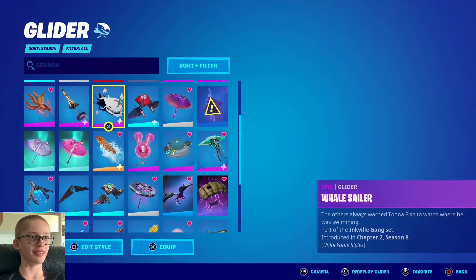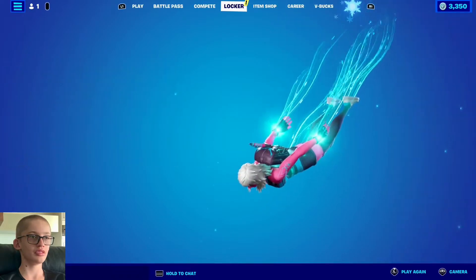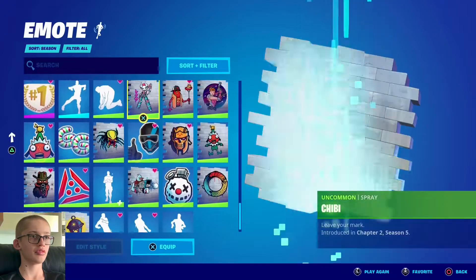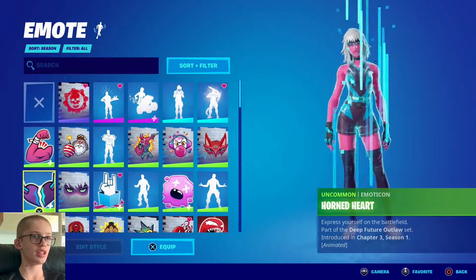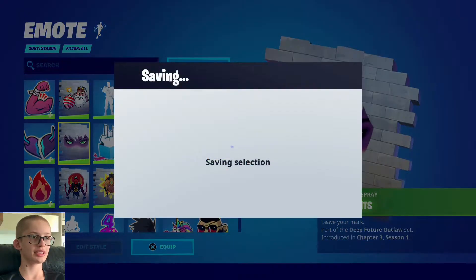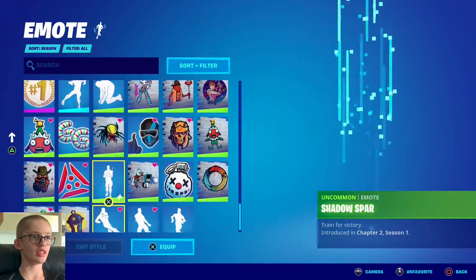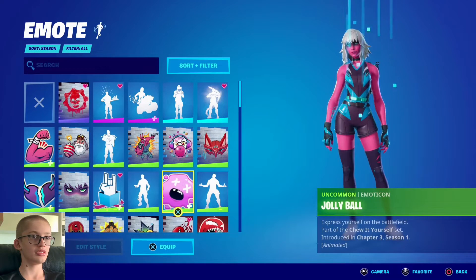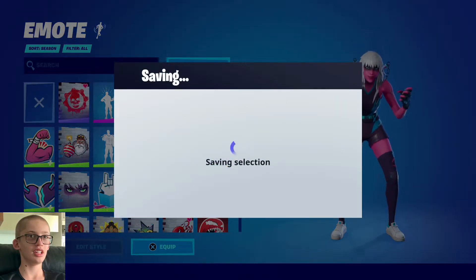The glider though — oh my gosh, I think this is one of my favorite gliders, so let's pick it. Did I get a contract for her? Oh yeah I did — let's get it. The Horned Heart — that's her spray so we'll get that too. Emotes wise, a fighting one because it's Sixer. Moohaha emote because she's kind of evil.